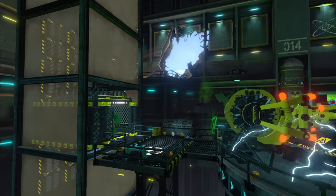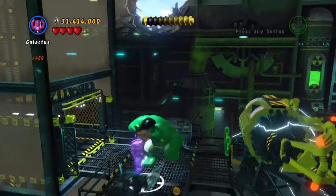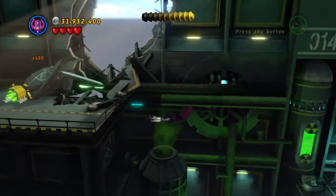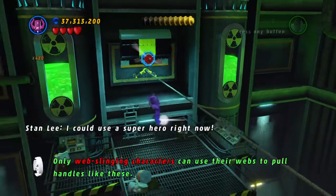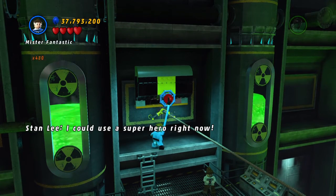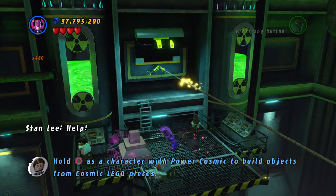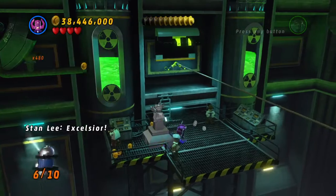Awesome, and pretty straightforward. And then we got our Stan the Man in peril. We have our Stan over here. Power Cosmic — we need Power Cosmic abilities. Oh, that was so easy. And then we got our minikit right there.